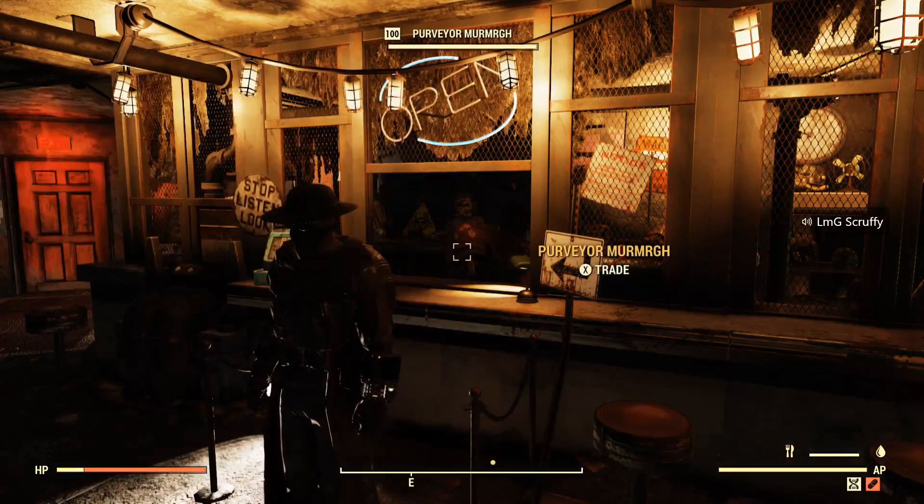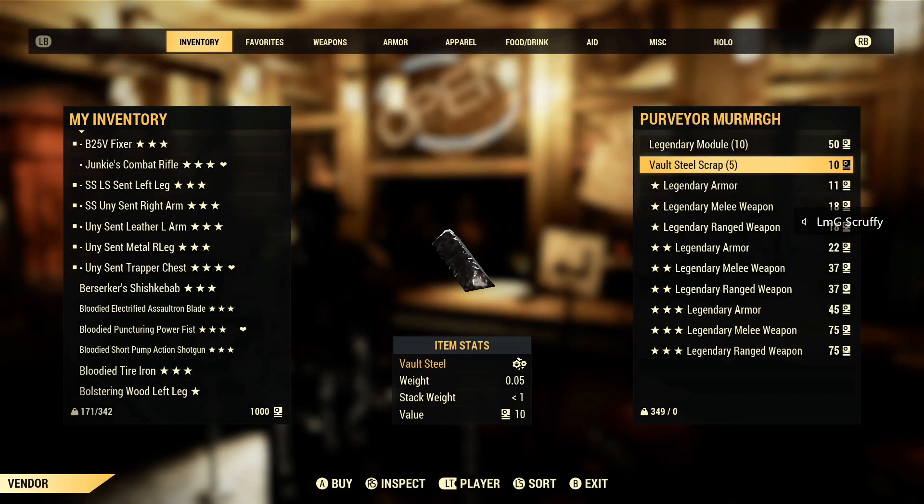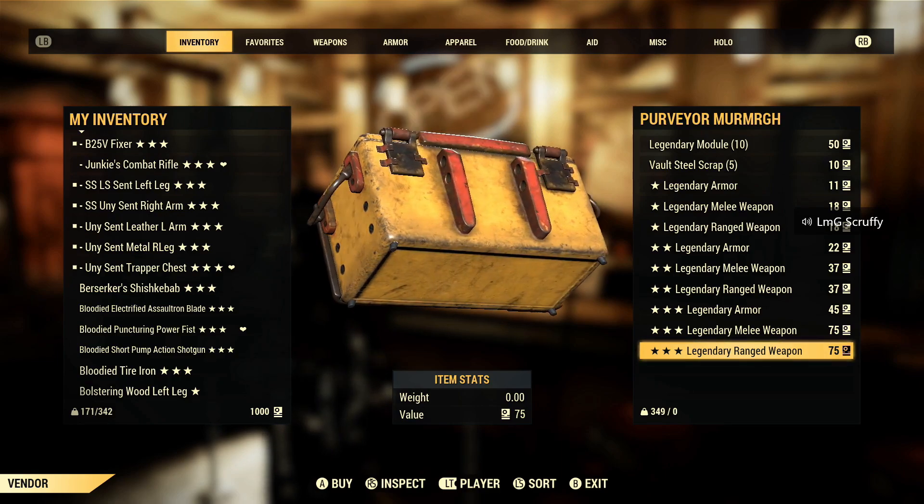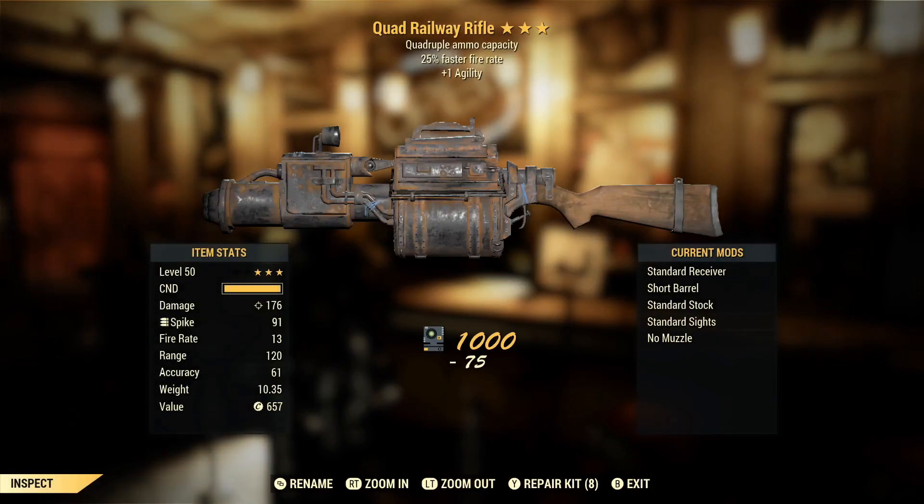Now on to my next character — got another thousand scrip saved up. Managed to get a Fixer last time, I don't know if I'll get as lucky this time around, but we can keep our fingers crossed. Okay so that's a great way to start — quad, faster fire rate, Agility. Keep me in my VATS and allow me to just spam the trigger almost as fast as I can and have some fun. Unfortunately these do have pretty bad kick, so VATS is going to be highly needed. You want to maintain VATS, but that's a great way to start this character.